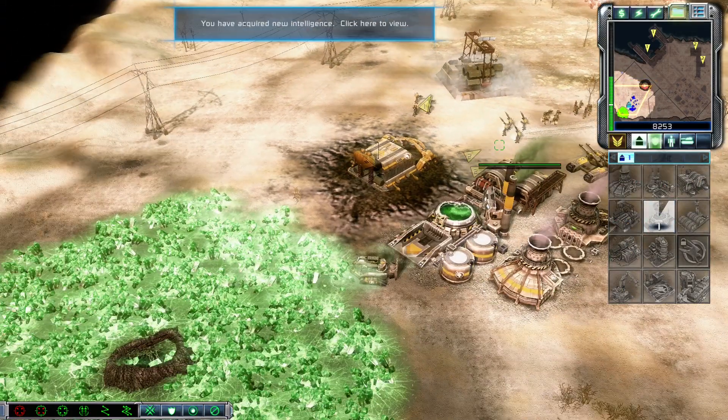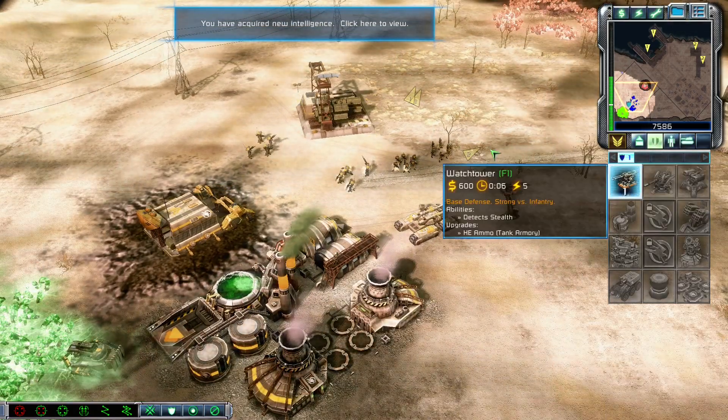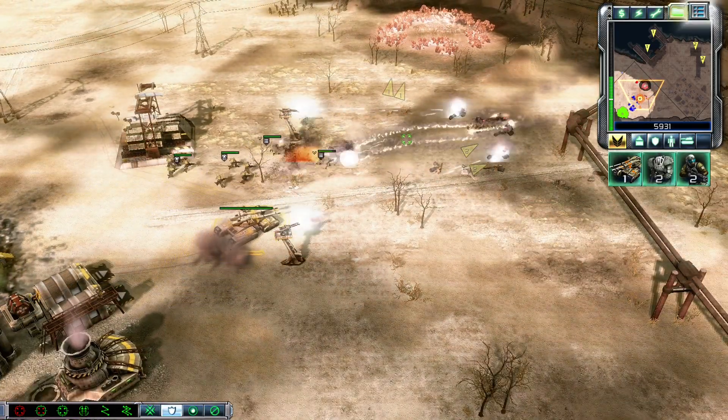Construction complete. New construction options. Training. Intelligence data updated. Enemy units sighted. Armor superiority. Move up.